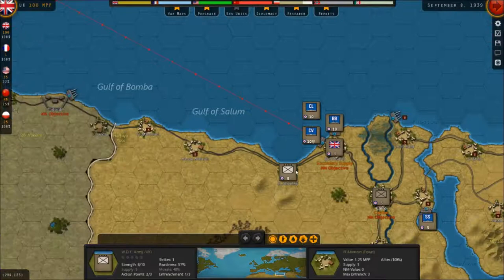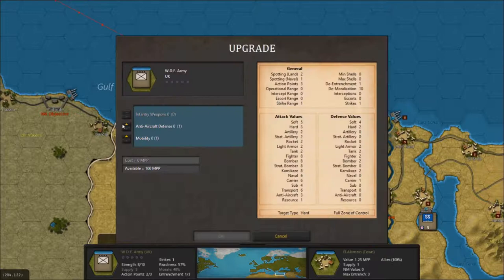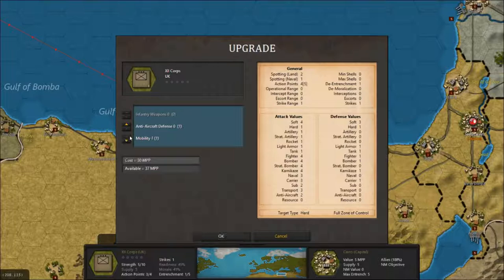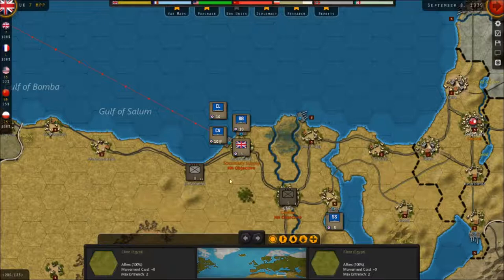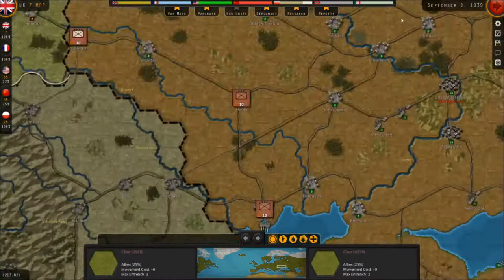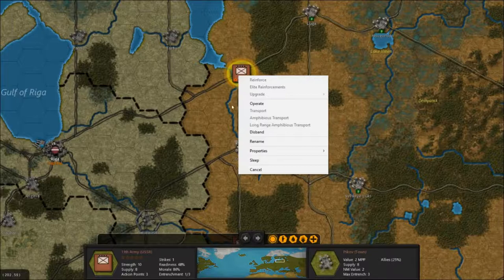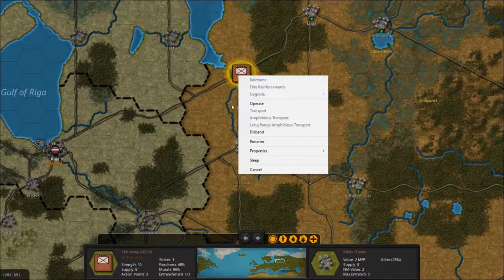As far as the Brits go, we do want to do some reinforcing. We can upgrade the army - very good. And the mobility in the desert, you're definitely going to want that. We'll upgrade over here, and we'll take the mobility. It's just pathetic what the Allies started with, if you even want to count the Russians as Allies.